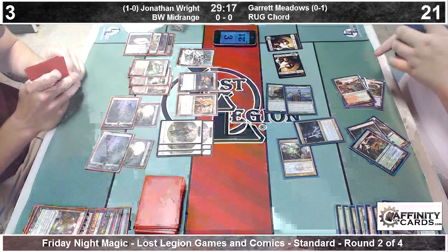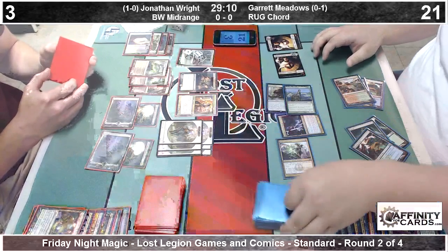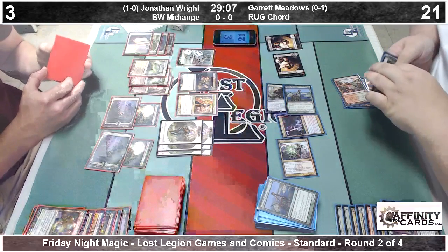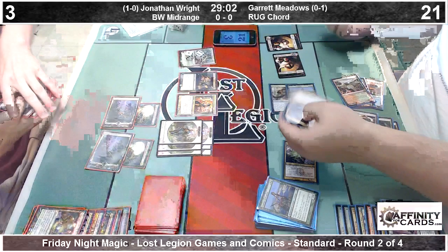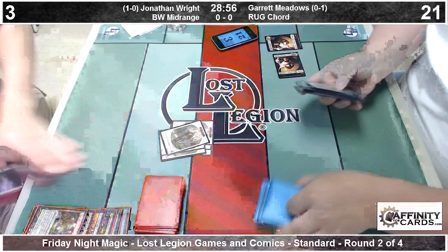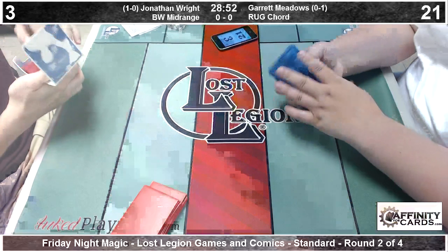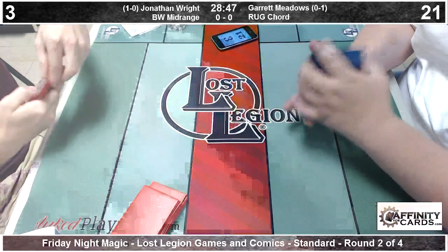We're going to get the value and get Karanos. If it is a non-land card on top of his deck, he'll just kill Jonathan outright. It's a Courser of Kruphix. I don't think Jonathan realizes it. Yes, Garrett is going to steal this one. Jonathan being very aggressive with his Underworld Connections. Garrett drawing the Izzet Staticaster — exactly what he needed. A Chord for Karanos and a Courser on top is going to be good enough to win game number one.